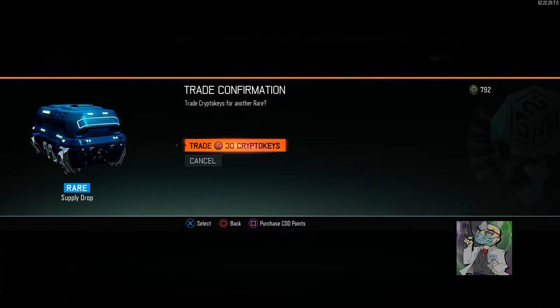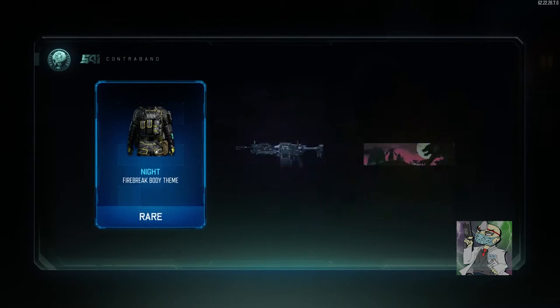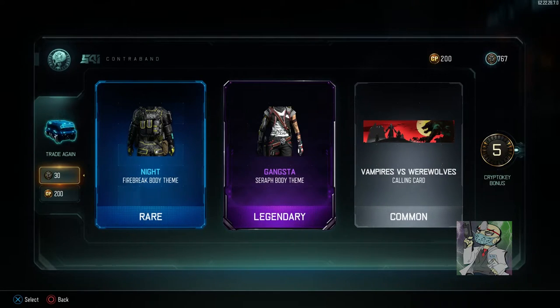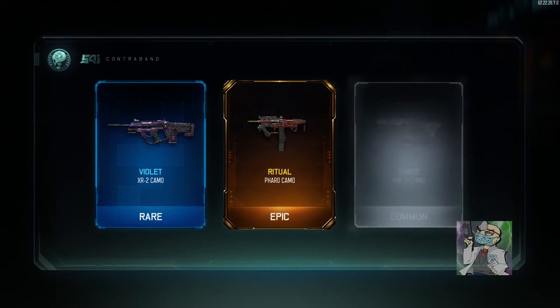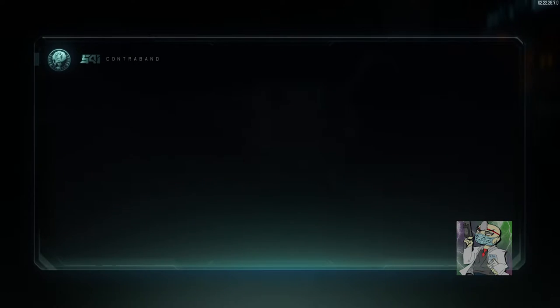That was a waste, that wasn't supposed to happen. Vampires versus Werewolves — that's cool looking. The Gangster Seraph looks pretty cool. Last few drops — looks like stuff I already have. The violet one looks cool, I'm pretty sure I have Ritual for Pharaoh already. And this is the last one.